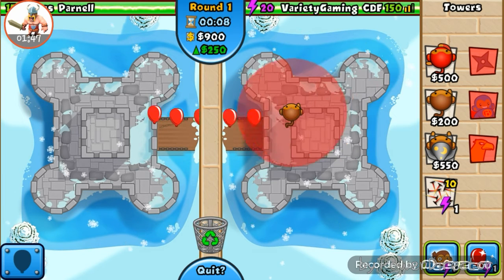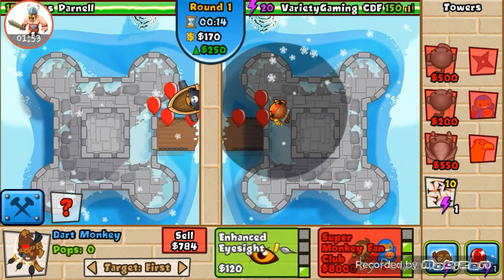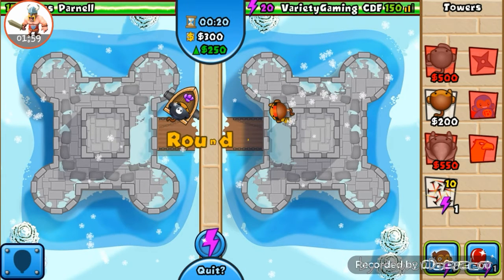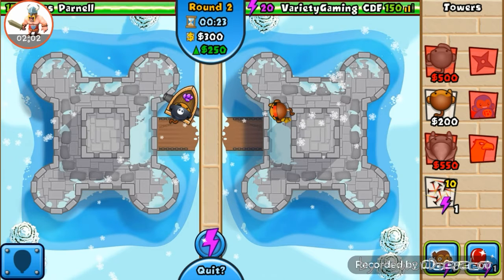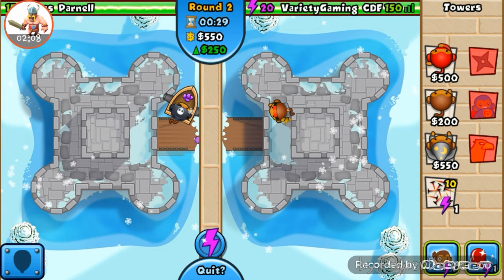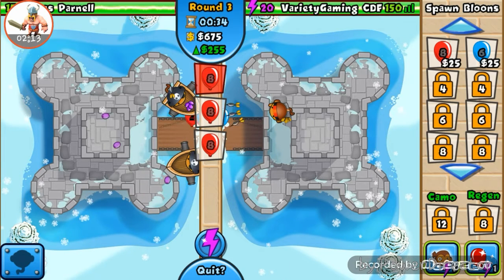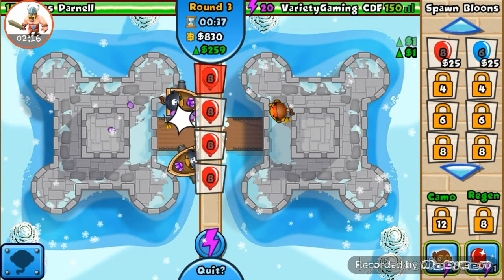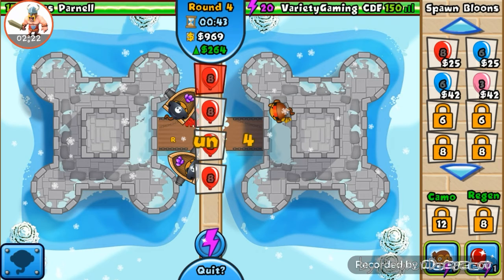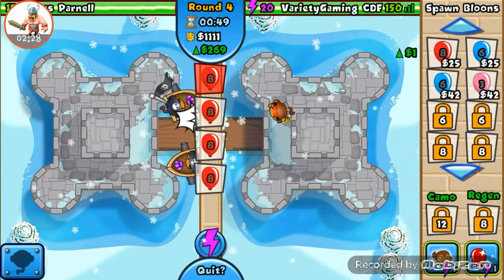Okay, classic boost. First let's put down a dart monkey, get him to triple darts and enhanced eyesight. We're just trying to get medallions, so no late game here - just trying to get a fast win. Let's send some eco - okay, we're holding off pretty good.